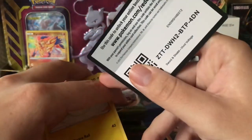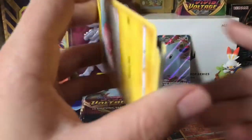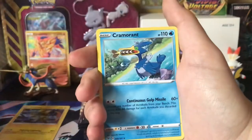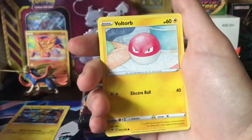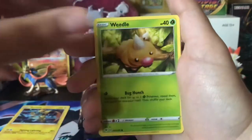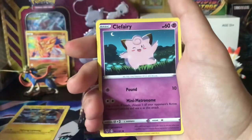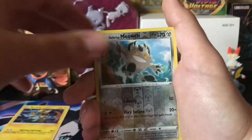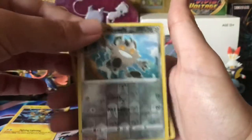I believe there are about 200 cards in this set. All the packs I've opened and I still haven't seen Electrode — I would assume it's in the set if Voltorb is. I still have not seen an Electrode. Grass Energy, Girafarig, Alolan Meowth, Golisopod, Voltorb, Weedle, Drillbur, Clefairy, Whirlipede, Galarian Meowth, and Clefable — oh, do not have Clefable.